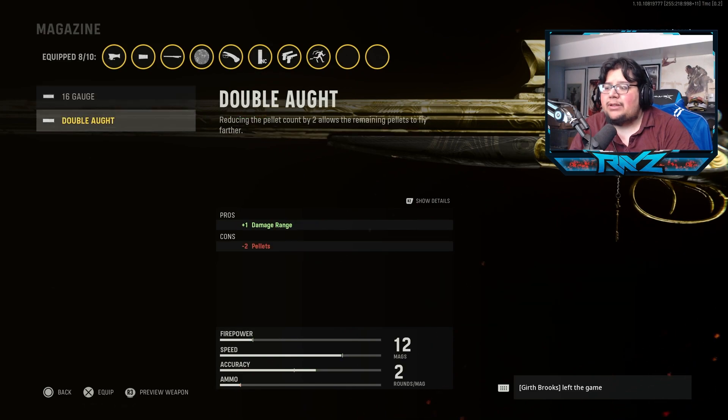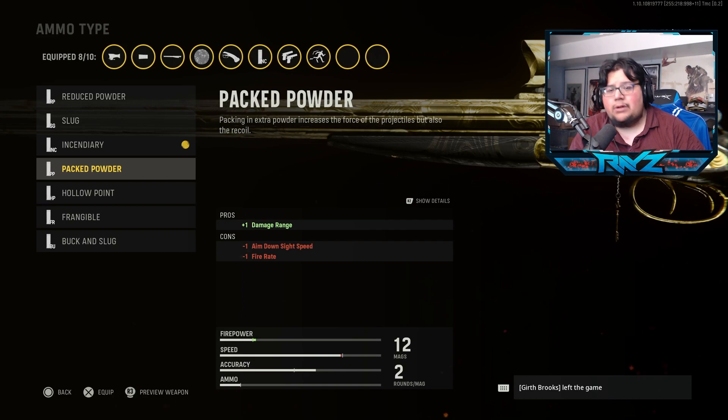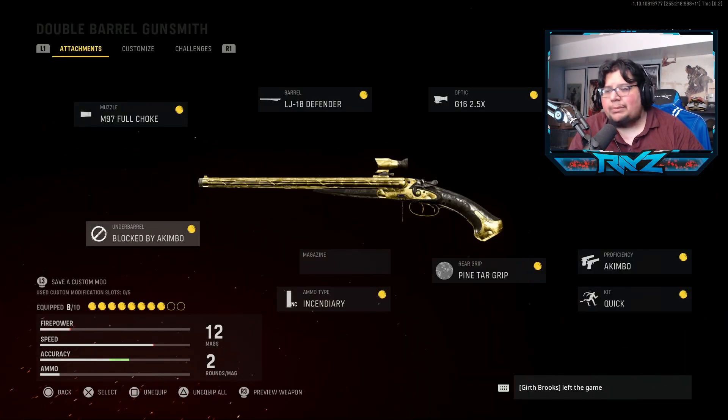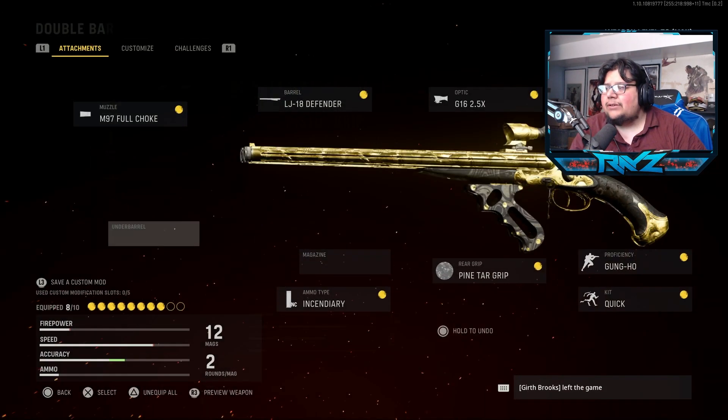For the magazine we're leaving that empty — the drawbacks for both options reduce bullet penetration, damage range, and pellet count, so it's just a bad trade-off. For the ammo type, incendiary rounds — because of the recent nerf to the double barrel, you're going to want this to make up for the damage deficiency. The only downside is the damage range drop-off. If you're using a single shotgun build, use Packed Powder instead. Under barrel is blocked by Akimbo, but if I wasn't using akimbo I'd use the SMLE Pistol Grip for sprint-to-fire speed and hipfire accuracy.